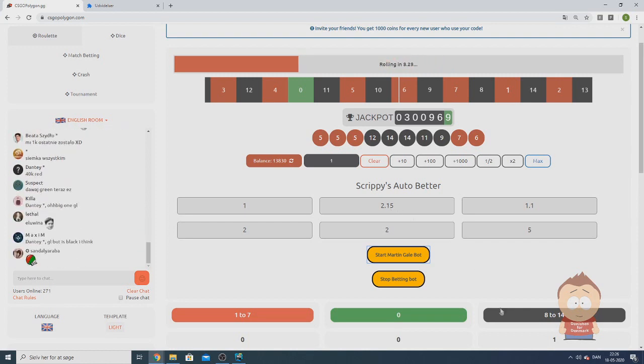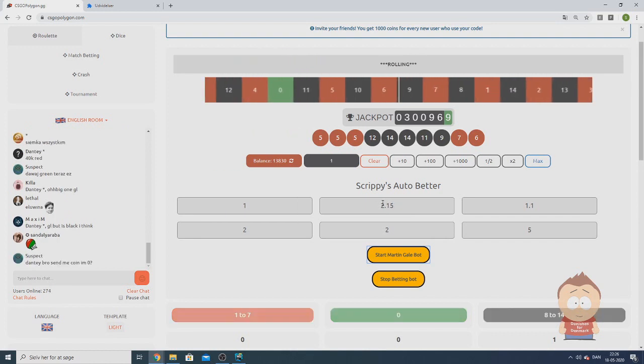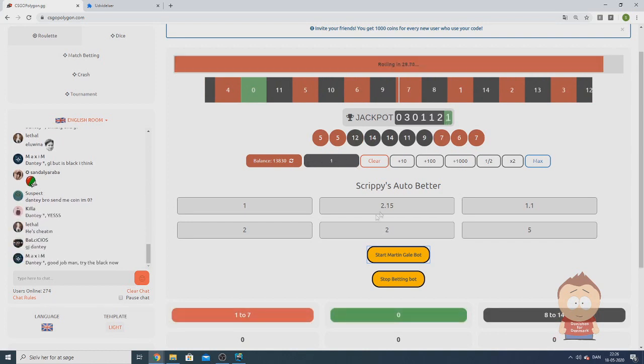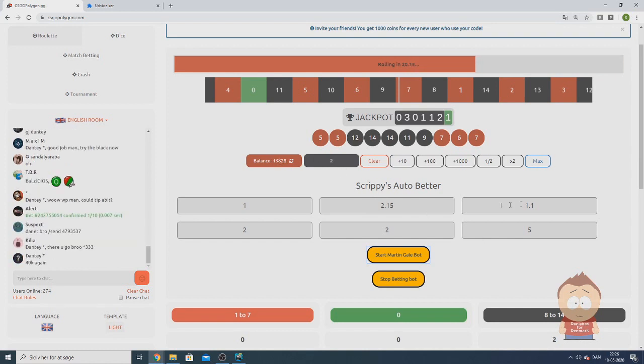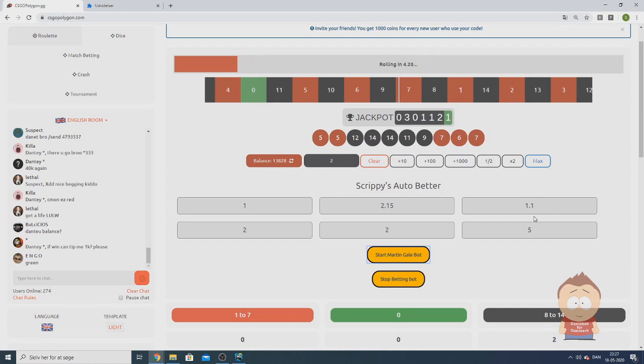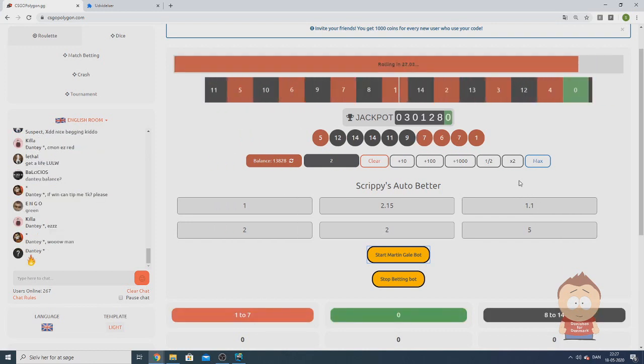If the bot wins it will stop betting. If it becomes red or green the bot loses, and the bot will increase by 2.15. The amount of money placed each round is always rounded down, so even though we should bet a certain amount it will always round down to just 2. This is also why when you run with 1.1 you will see like 7 rounds in a row betting only 1.